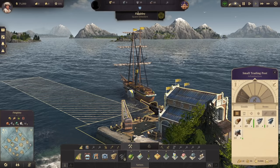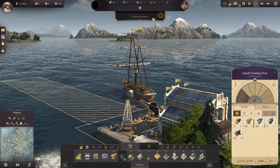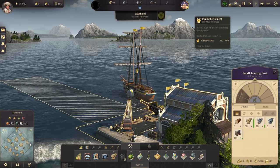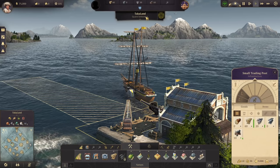Here in the middle we have our city name. You can change your city name by highlighting it, pressing backspace, and calling it whatever you want. It also shows the type of settlement underneath — right now this is a quaint settlement.